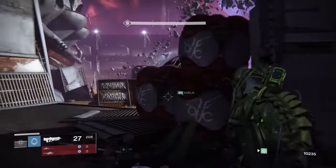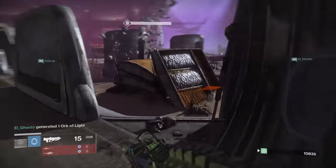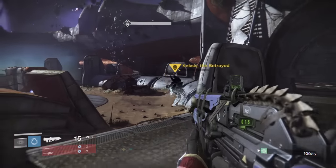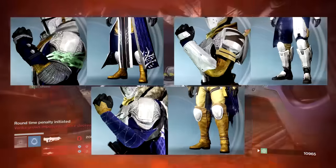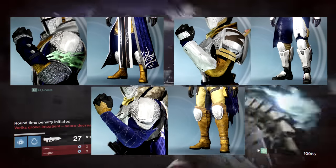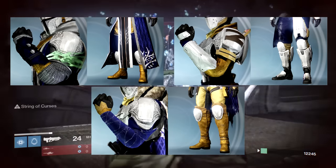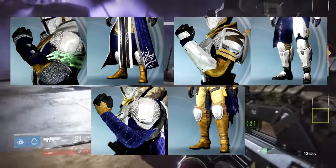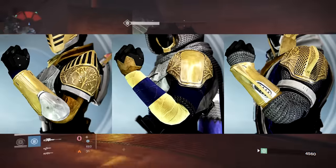We also have a special guest joining us in the tower this week — Lord Saladin is back and he will be hosting another Iron Banner. Seems like he wasn't here too long ago, but he must be getting ready to train those Guardians for the Rise of Iron coming out later in September. The gear we're gonna be playing for are boots and gloves, displayed with one of the Year 2 Moments of Triumph shaders. For players on PS4, the Sony PlayStation exclusive gloves will also be available from the Iron Banner.